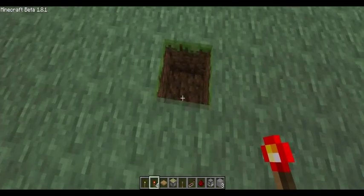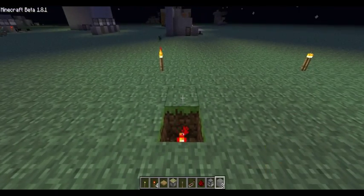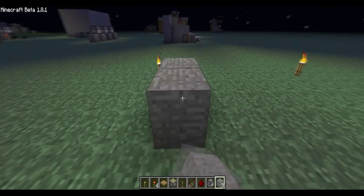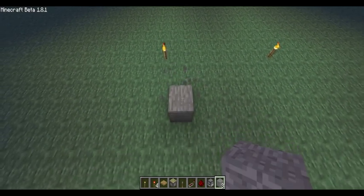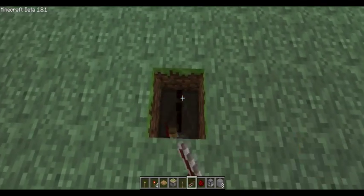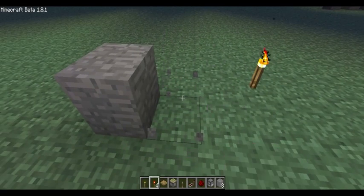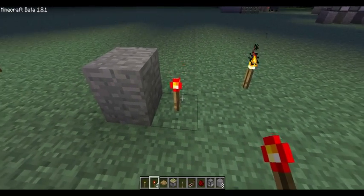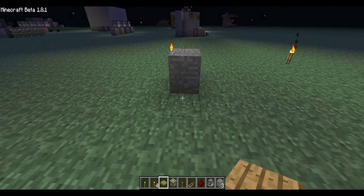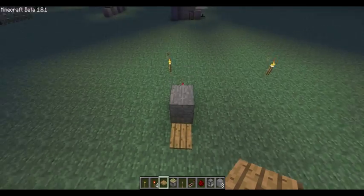First, place a redstone torch in this hole. Then you want to place a repeater instead, and then place a block over that. Then place a redstone torch on this block, and a wooden pressure pad right here.